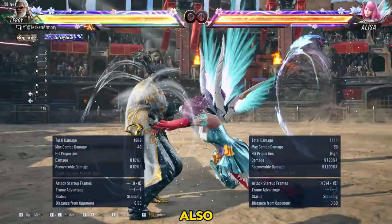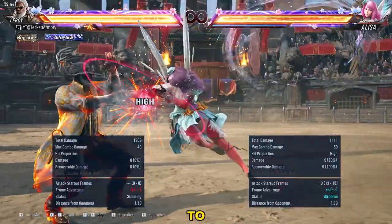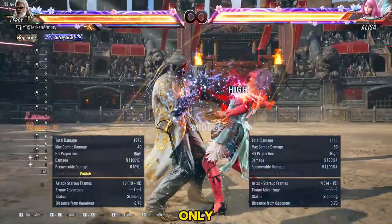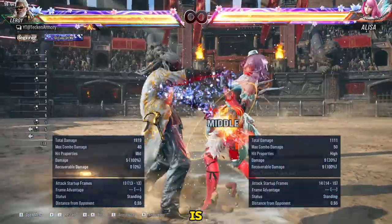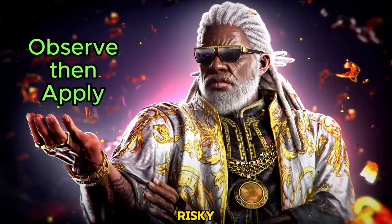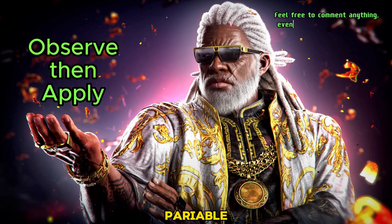You may also try to delay your parry if you want your parry to be perfect. This will only work if you know how slow your enemy's next move is. So that's why, for risky situations, try to observe your enemy's setups first and find which setups are parryable.